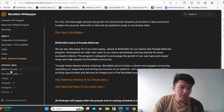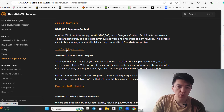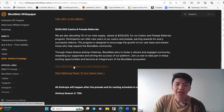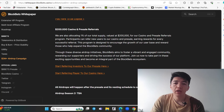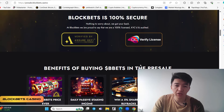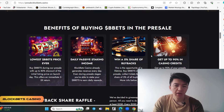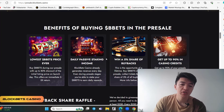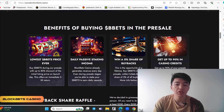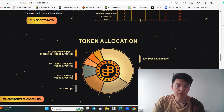There's also an airdrop Season 2 with details to be announced. To participate in the current airdrop, join the Telegram, play to be eligible, and start referring investors to the pre-sale. Regarding security, the platform is 100% secure as they have obtained a license from a verified authority. Benefits of buying into this project include the lowest BlockBit price ever, daily passive staking income, a 5% share of buybacks, and up to 90% in casino credit.